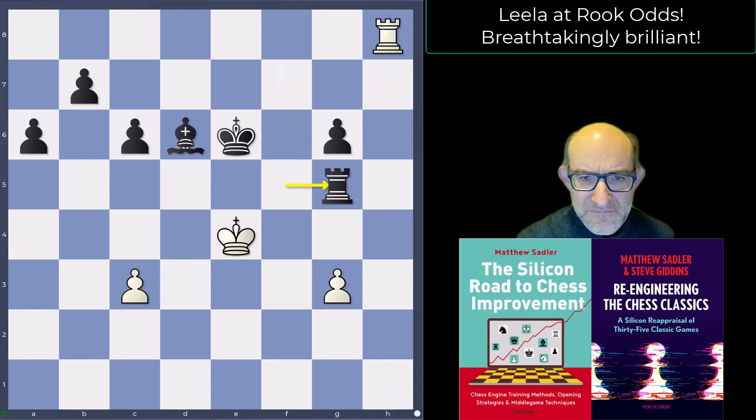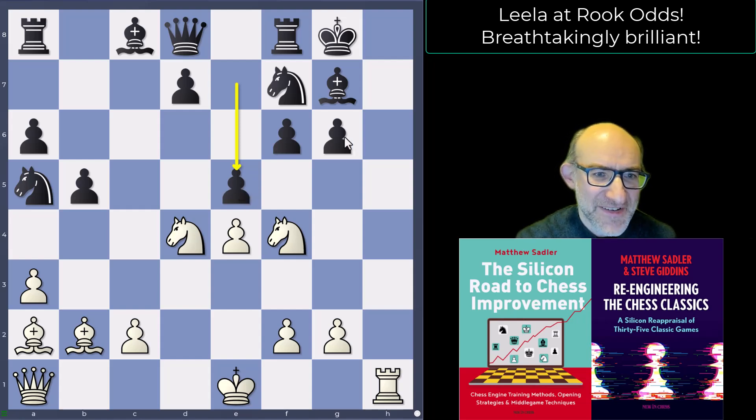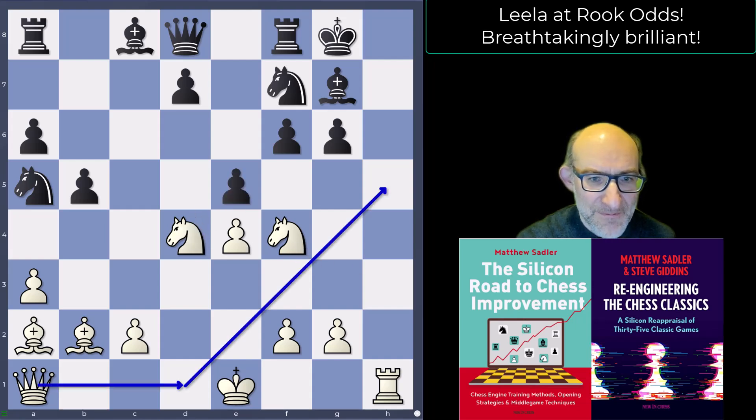Leela played the move knight f4, hitting the pawn on g6. Now black thought for a very long time and decided to go for it with e5. In principle it's a good move, but obviously the risk is increasing. On the other hand, that pawn on g6 is going, and once it goes you get ideas like queen d1 to h5. Probably it's just one of those brave decisions that has to be made. What you're definitely saying is that Leela is able to create risk in these positions from being a rook down.